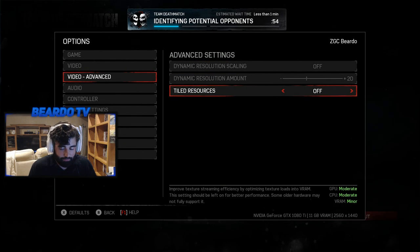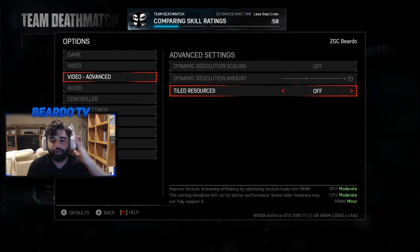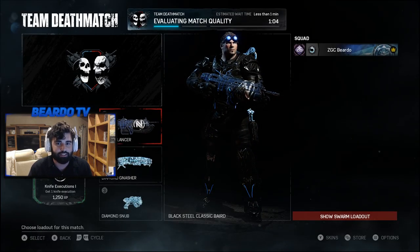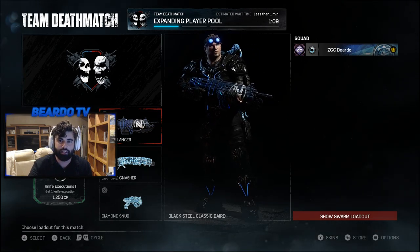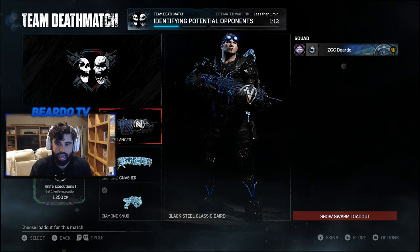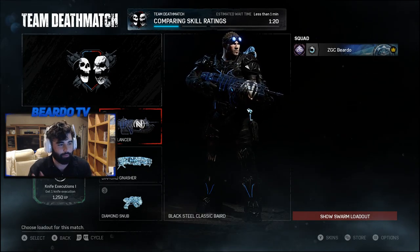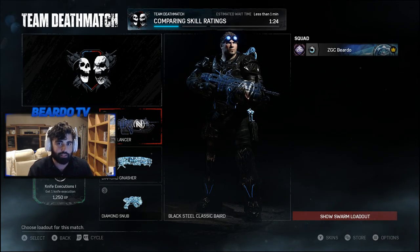I don't know if he found this or made a video about it — maybe I'll link it in the description. But I turned off Tiled Resources and the game runs better. I'm getting like 15 to 20 FPS higher averages with it off, even though it's supposed to be more efficient at rendering. I don't know how they messed that up, but they did. And I haven't crashed in two games.